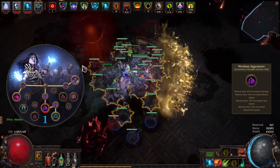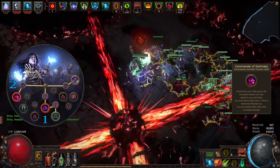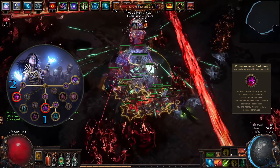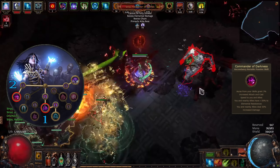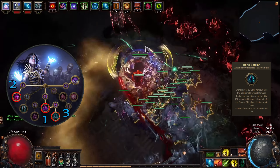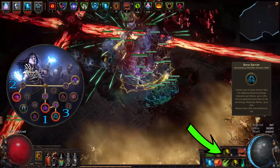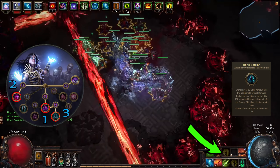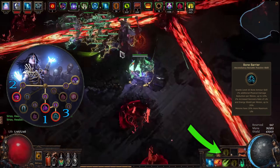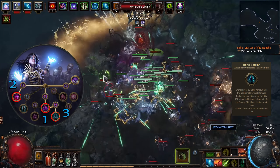Moving on to the ascendancy, we're obviously going with the Necromancer. With the first points take Mindless Aggression for some generic minion damage bonuses. After completing the cruel labyrinth, grab Commander of Darkness, which further increases the minions' DPS but also provides +30% to all elemental resistances for both yourself and the minions. Once you're done with the third lab, drop the points into Bone Barrier — a purely defensive passive which increases the minions' life by a huge amount and adds a big chunk of physical damage reduction for yourself. More importantly, it also provides the Bone Armor active skill which creates a damage absorption shield on yourself and each of your minions, soaking up 20 to 100 damage from hits, removes bleeding and provides immunity to this ailment while the buff is up. Just remember to actually place this skill on your hotbar and use it as often as possible — ideally set it on your left mouse button so it activates automatically when moving around.